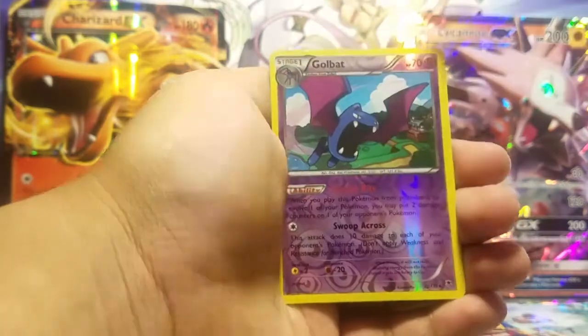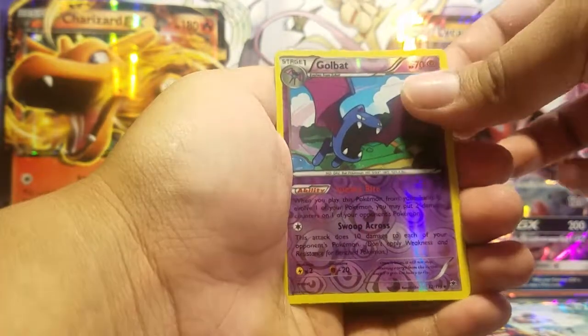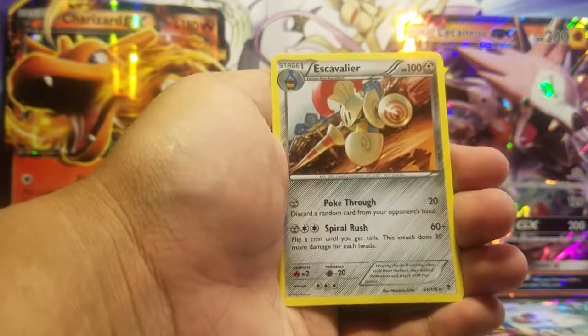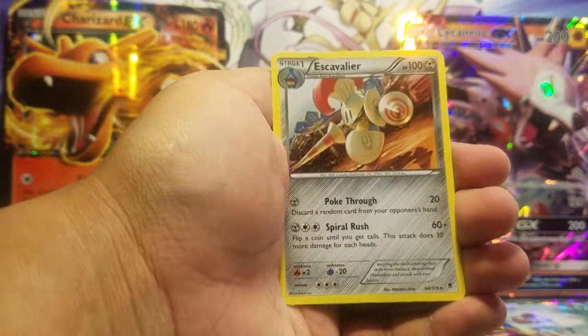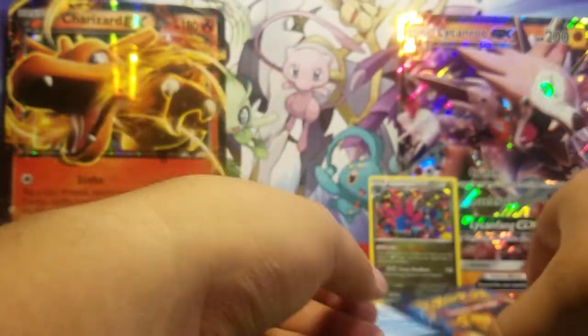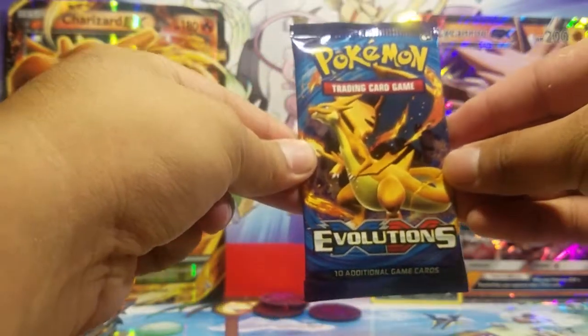A reverse holo Golbat, and our rare is an Excadrill — can't even say these names today. Nothing special in our third Phantom Forces pack. Let us see what we can get in Evolutions — can we pull another Charizard?